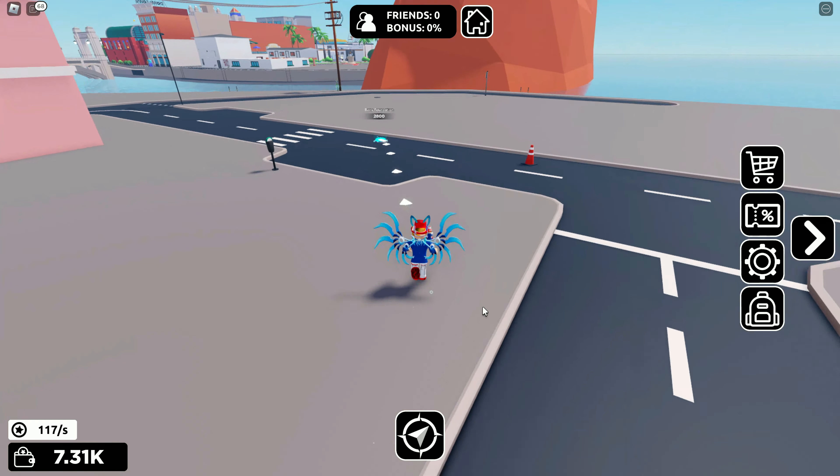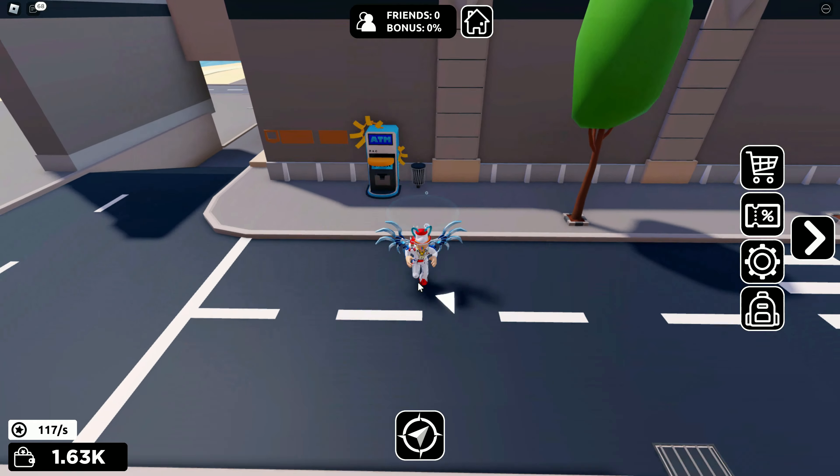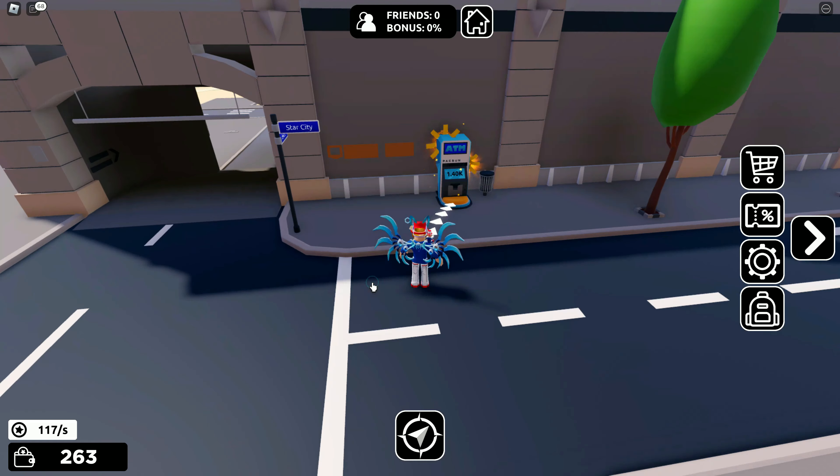The blue ones don't end up giving you more money — they're just things that build. And then there's red ones which you can't afford, and they're going to ask if you want more. And then there's green ones, which basically help your money go up when you get them.